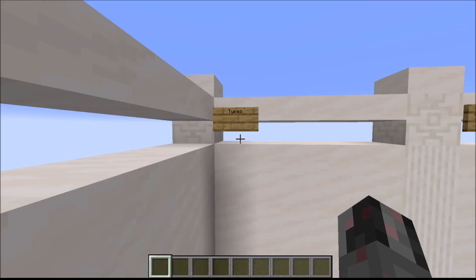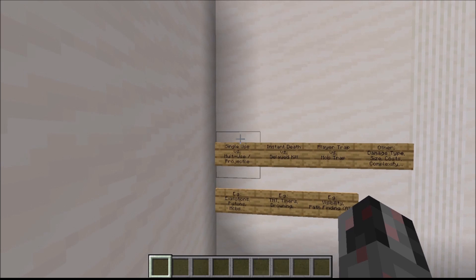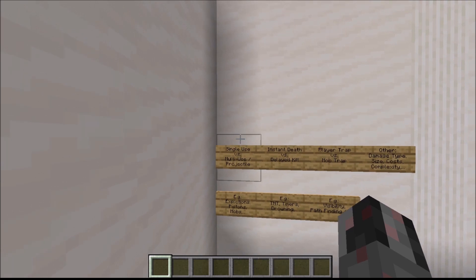Let's begin with the different types of traps — what you can use to categorize a trap, which can potentially help you get a better search term for your Google search. The first thing you can look for is how many uses you can get out of the trap. Is it a single-use trap, so it explodes and after that you have to rebuild the entire surroundings? Or is it a multi-use trap or projectile trap that resets after some time or after you press a button?